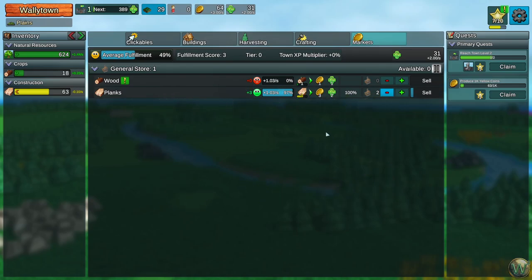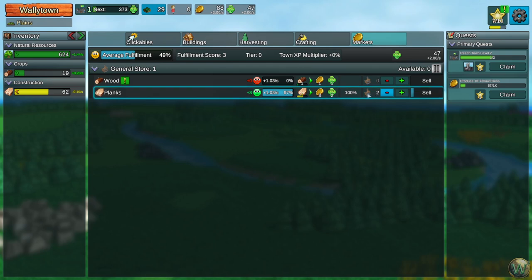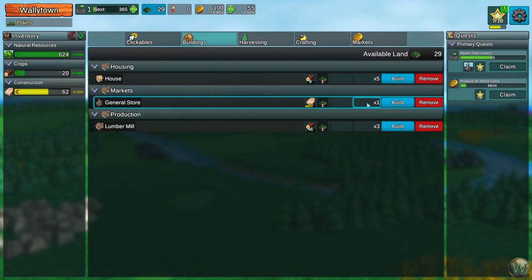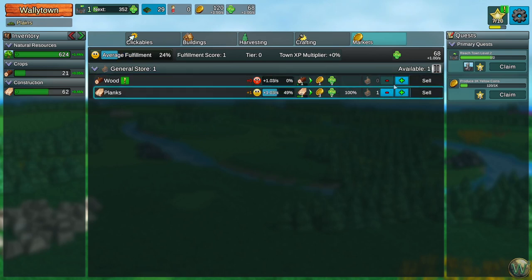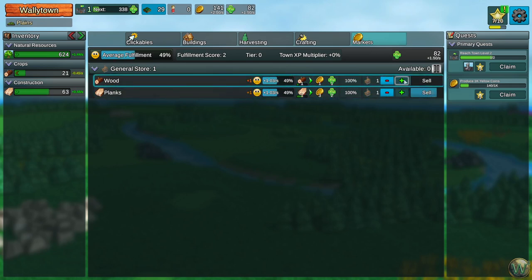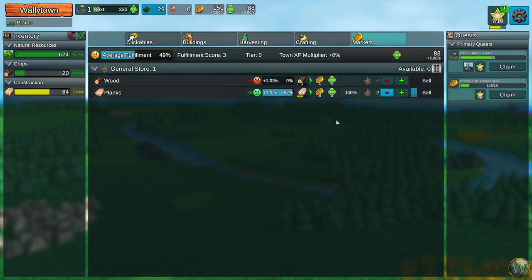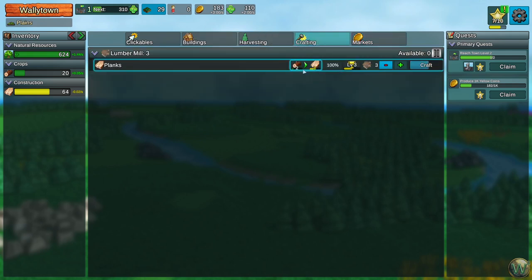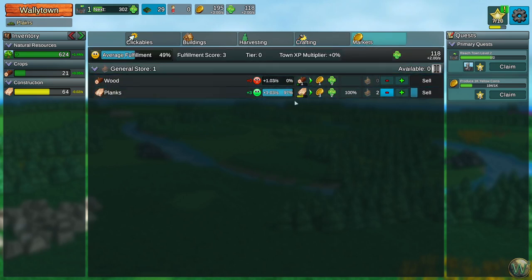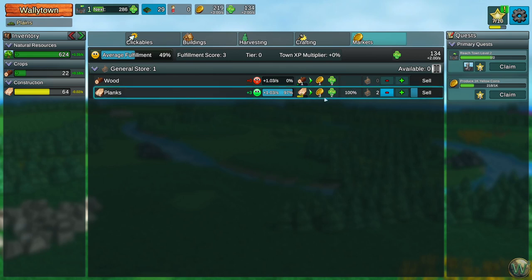Now if you remember how it worked in Factory Town, you sell different types of goods at different types of markets — in this case a general store — and earn coins. One thing I don't understand is why there are two slots here; does a general store have two slots by default? We can sell wood here also, maybe two things. Since planks give us three coins and two XP whereas wood only gives one coin and one XP, it stands to reason that selling planks is better. So we're going to sell the planks.